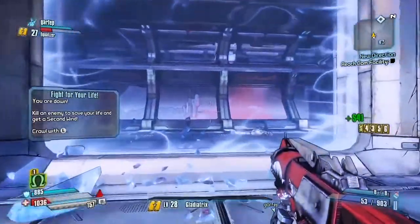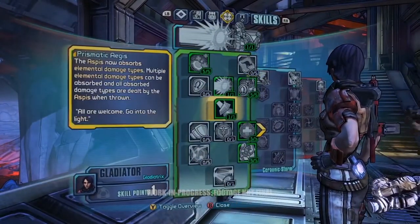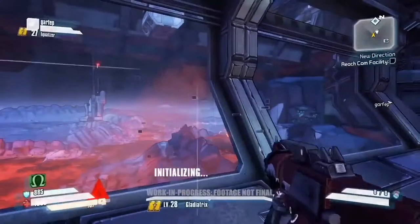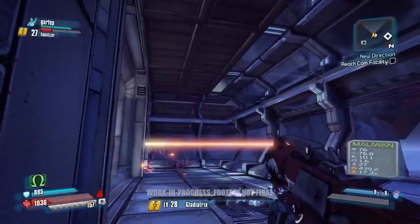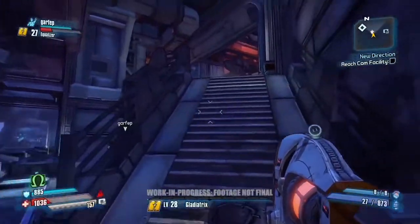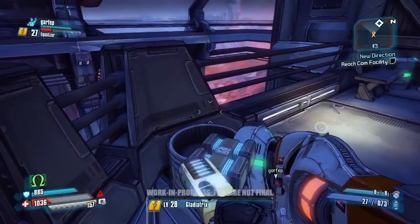We got a new skill point, so let's allocate it into the ultimate skill in this tree — Wrath of the Goddess. This allows Athena's shield to bounce around multiple enemies in a close circle, which is great for crowd management. Wilhelm picked up the DAH laser — that's kind of like a bolt laser. Athena had the Maliwan beam laser earlier. With multiple manufacturers and the procedural weapon system, players can expect a whole variety of different laser types in the game.